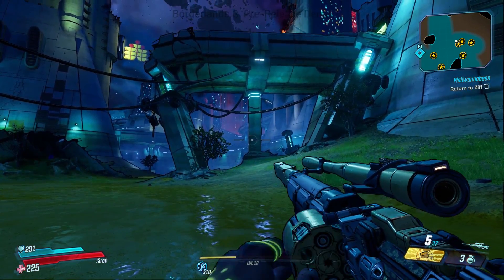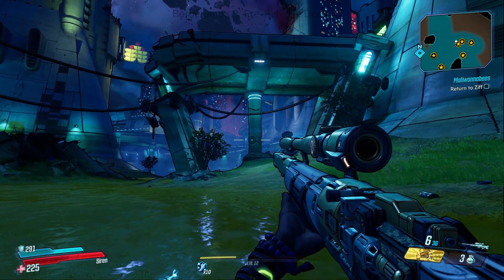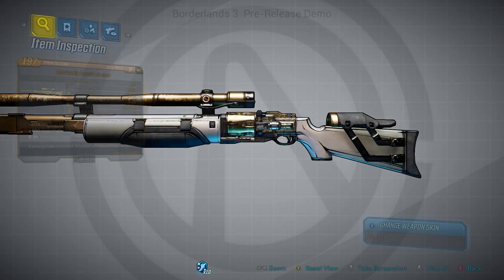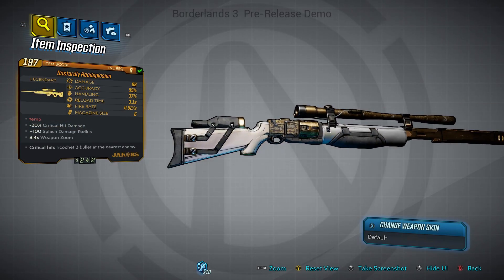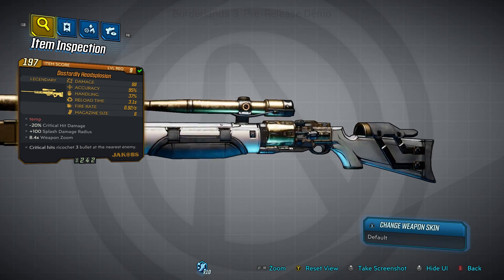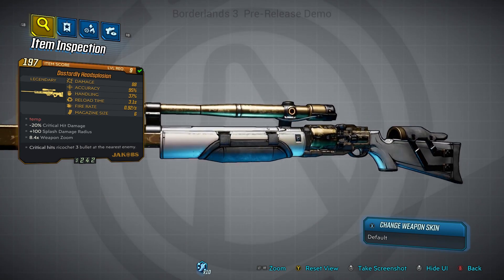So today we're taking a look at the Head-Splosion. The Head-Splosion is a legendary sniper manufactured by Jacobs, and this gun seems to be a cross between the Skullmasher and the Cobra. But with my limited use of this gun, it's really hard to say for certain how accurate that comparison truly is, but let's dive into what this thing does.